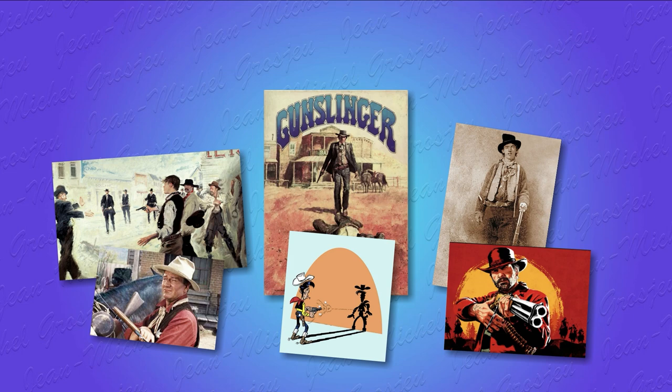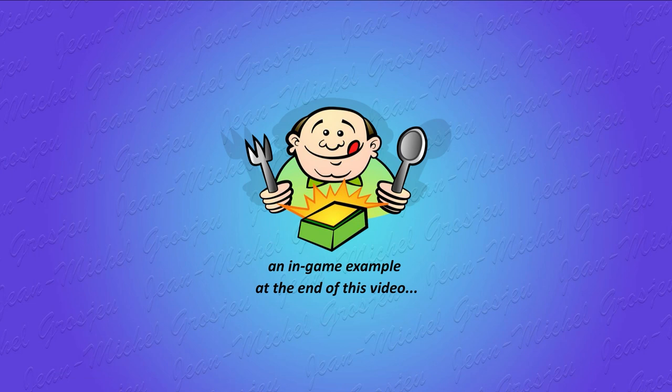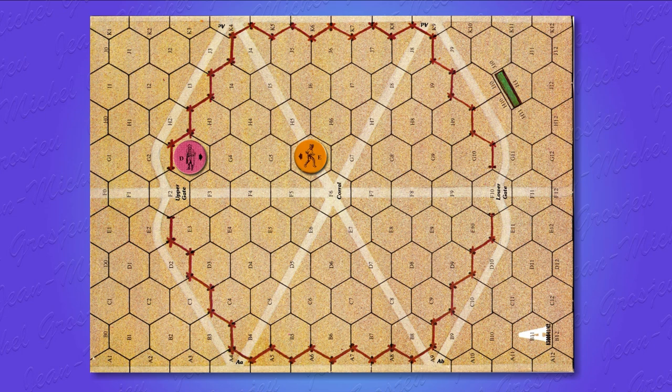Gunslinger is a very tactical game where one counter is one single man or woman, like here where a gunfight breaks out in a saloon. Gunslinger gives a very detailed simulation of the fight where one game turn represents a real duration of 2 seconds. That means that a full 2 or 3 hour game session can simulate a showdown lasting only 30 or 40 seconds. At the end of this first video, I'll show you a short example of the beginning of a gun duel, to help you feel the flow of the game and understand the decision space for a 19th century gunfighter.